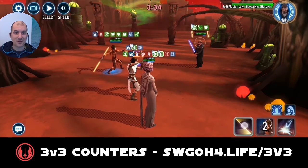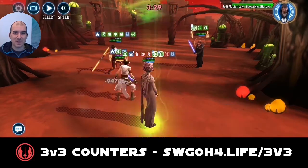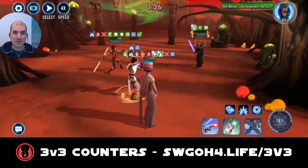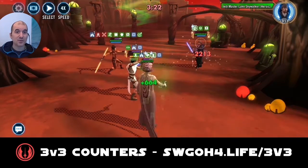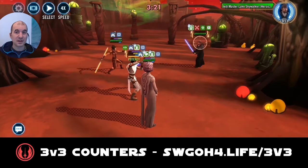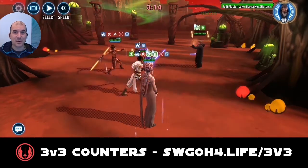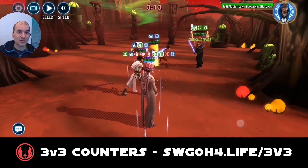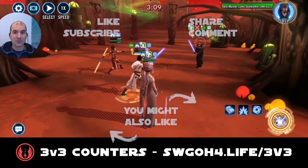Now it's just a case of waiting for another ultimate to finish off Jedi Master Luke, and we'll see how many banners we get in the end. I've tried this against a Jedi Master Luke lead with Hermit Yoda and Jedi Knight Luke, and those guys were just too tanky — I really struggled to win against that team. But against two squishy characters like in this example, Rey works really well.